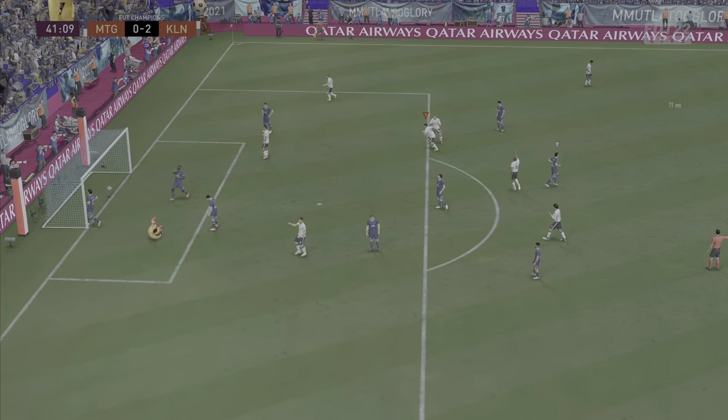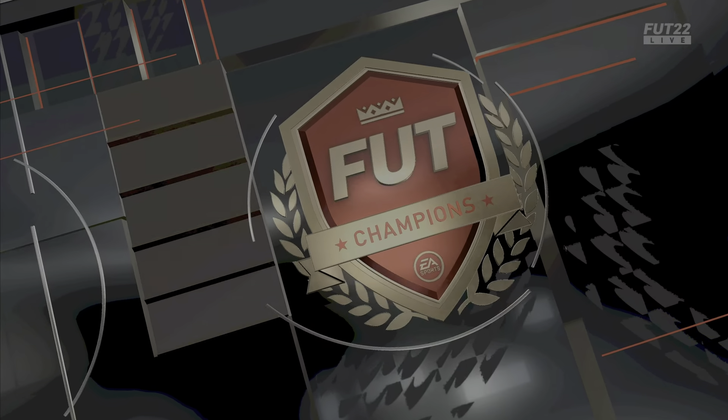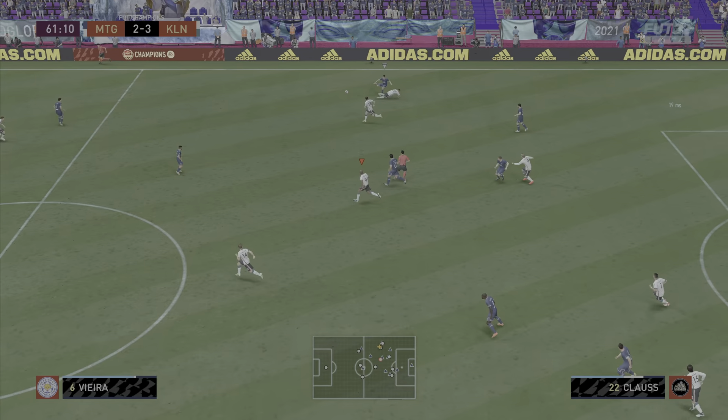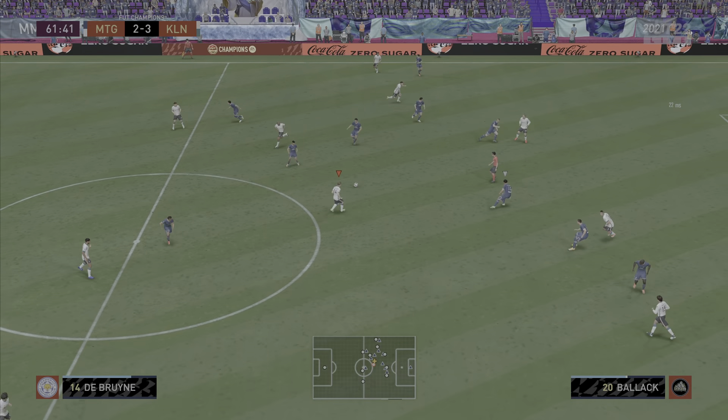On to the next clip, Robertson takes one touch, goes for the finesse shot, and finds the back of the net — curling it right into the top corner, no keeper saving that, a brilliant shot from Robertson. As you guys can see, the long shots on this card are actually very, very good.